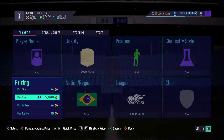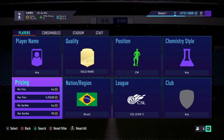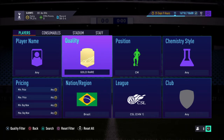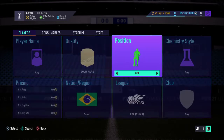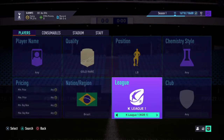That's why I'm giving it to you guys right now. I've traded with this a decent amount, but now you guys can have it. So next filter: quality gold rare, position is going to be left back, nation region Brazil, and the league is going to be the Liga Santander — the Spanish league.